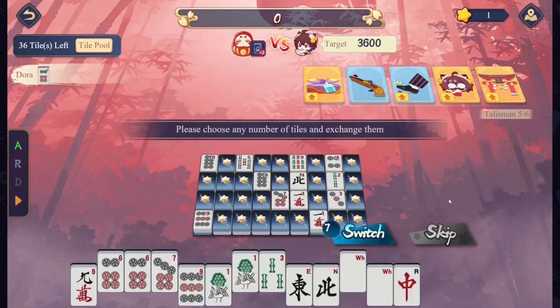It could be in there, but it might all be deadwalled. So we have to maximize our discards to ensure that we're getting that south and that west.